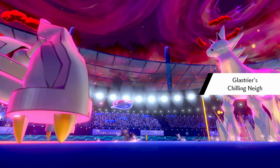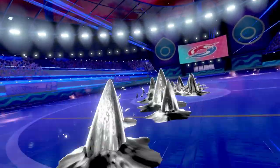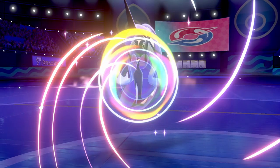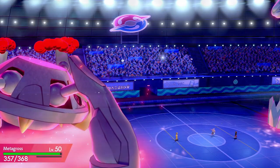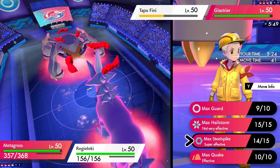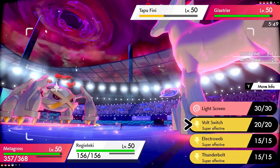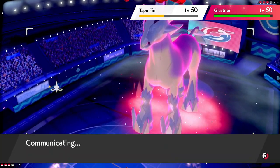Chilling Neigh activates on Glastrier. We get great information here — in Trick Room, our Metagross underspeeds Tapu Fini, which is huge. We do just over 50% damage to Tapu Fini with Max Steel Spike; Metagross is still at full health with a plus-one Defense. Tapu Fini goes for Calm Mind, boosting Special Attack and Special Defense, but we're hitting physically so not too concerned. We switch in Regieleki in place of Landorus — if we can remove Tapu Fini with Metagross, Urshifu becomes a way more important Pokémon for the late game.